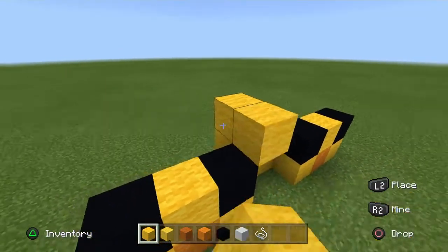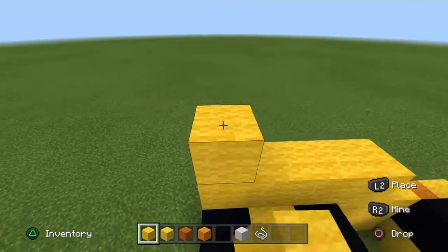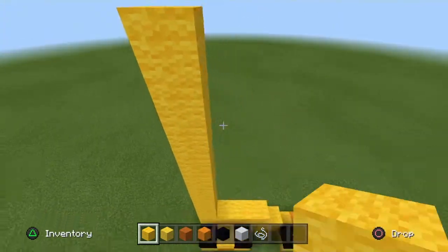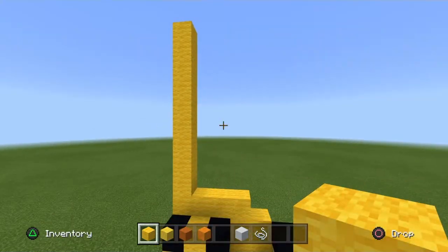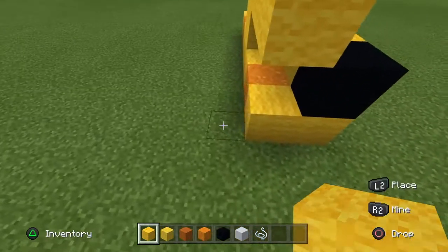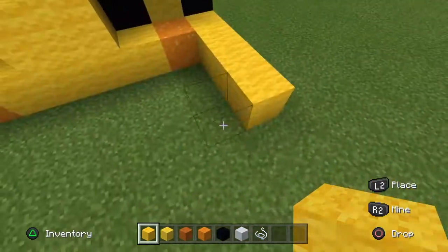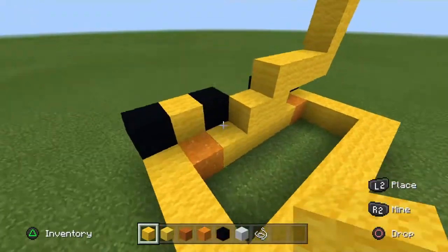Get your yellow wool and go to the corner and go up ten blocks, just like so. Go to the bottom, pop the legs out three, giving you five in total if you count the popped out parts. Then connect it on both sides, just like so. On the opposite side of the corner, go up eleven blocks, making the pillars in the column the same height.